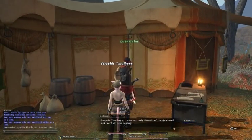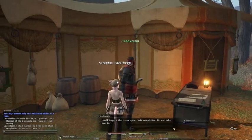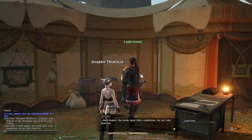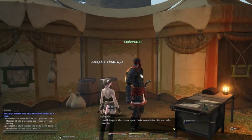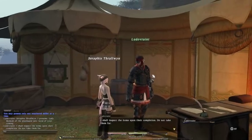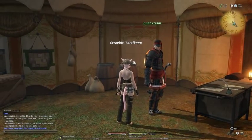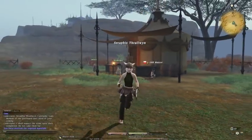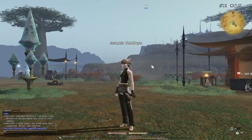We'll select that. He says, 'Seraphis Thrallwyn, Lady Mamadi of the Quicksand sent word of your coming.' It goes black because we're actually going to be given the items we need. He says, 'I shall inspect the items upon their completion — do not take them far.' That's another clue: once we've completed crafting these goods, he's going to inspect them. The quality of the items we produce actually dictates the amount of reward we get. It's not just like crafting in other games where you watch the progress go by and hand in goods — you actually have to try and get decent quality. Better quality means better rewards. We've received the required materials, so it's not going to cost us any money.